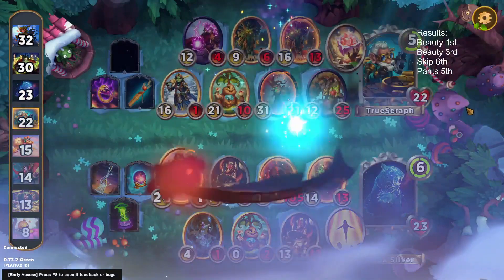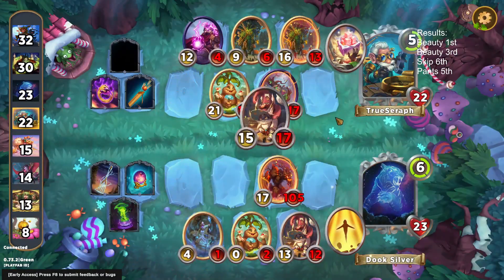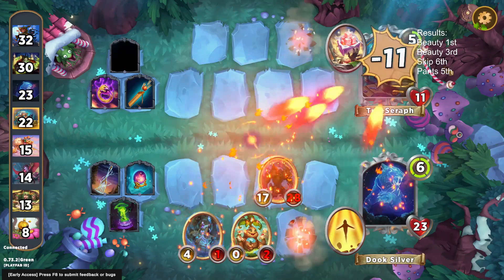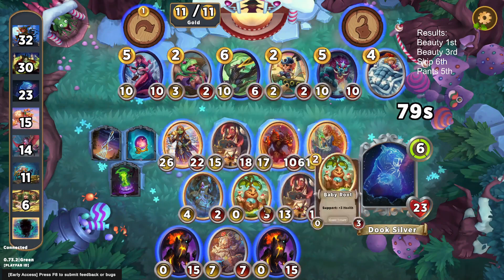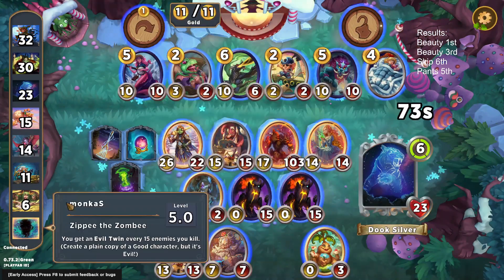We go to level six, so we get to start building a real board very quickly. We forked the Four Glory there, so as long as we win this fight — and we're very very favored — we're going to get two more level six characters. We get a pair of Ashwoods out of our Four Glories plus our Ogre Princess, which is a very very good result.